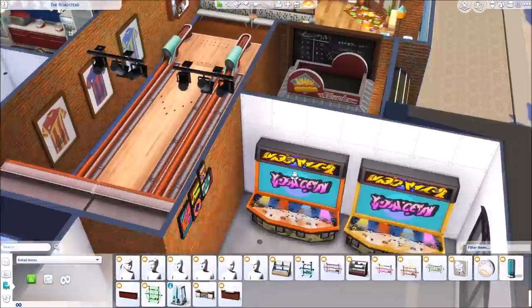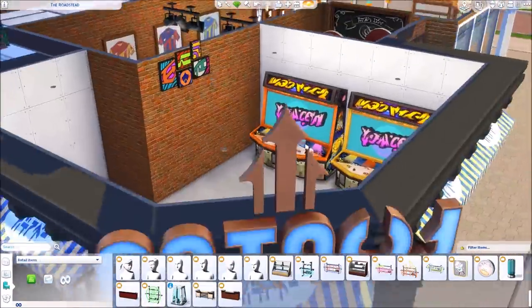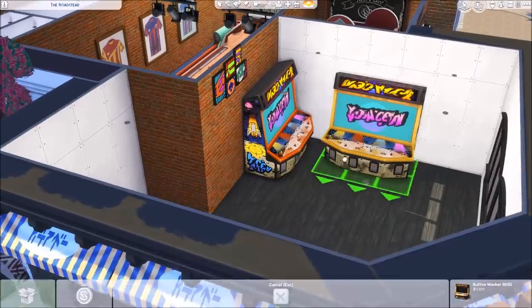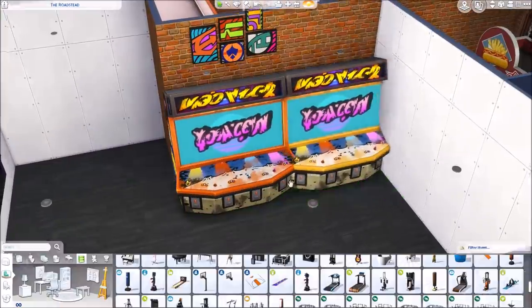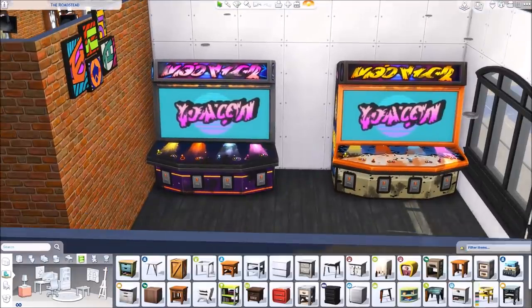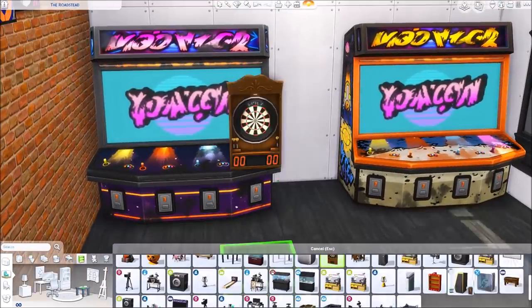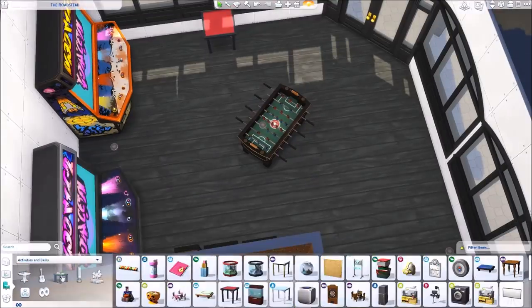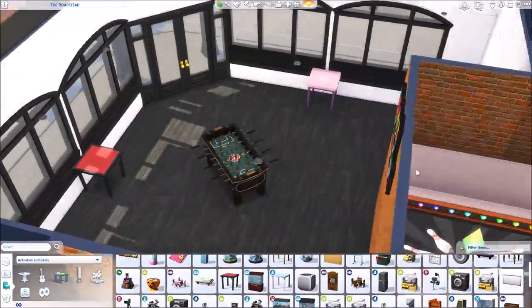I was going to leave a clock on the wall but it looked a little empty, so I use that retro painting from Get Famous instead. Now we're working on the arcade — this is another thing I've never built before. The arcade and the music store are probably my favorite parts of the build, along with the movie theater, because those are three things I've never done before. They were out of my comfort zone and I had to get creative, but I absolutely love the way they turned out.